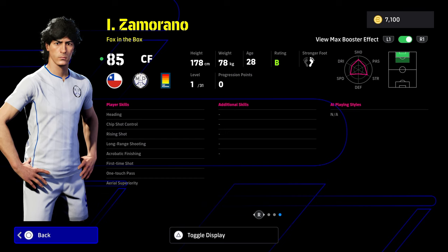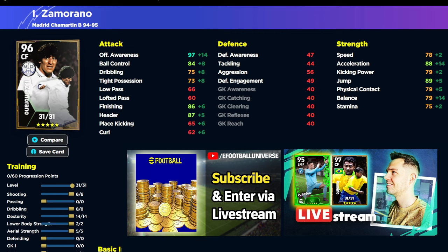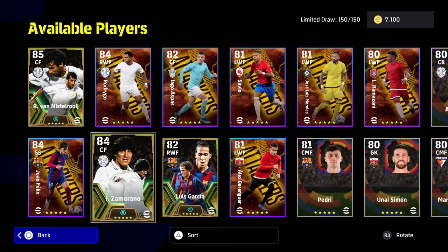He does have first-time shot, heading, chip shot control, and rising shot. He doesn't have outside curler or long range curler, which are two strong ones you'd possibly need. He's more of a deadly finisher type rather than a run-and-gun. There's the build we've gone for: six into shooting, eight into dribbling, 14 into dexterity — mainly to get his balance up, max out offensive awareness, and get his acceleration up to the 90 mark. If he gets the ball in the box, you're going to have 90 finishing with heading and jump quite nice. But I know people will either love him and he'll bang in a goal a game — like Diego Forlan — or you'd never start him ahead of Romario, Mbappe, Shevchenko, David Villa, Samuel Eto'o, or Mike Lone.